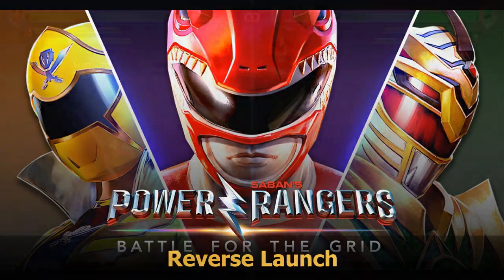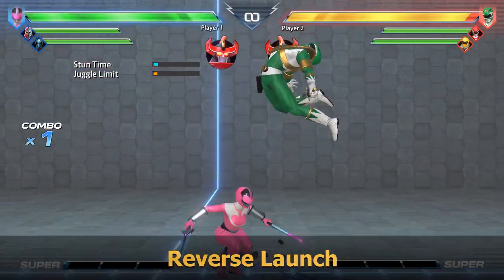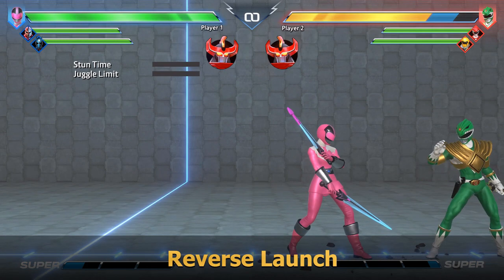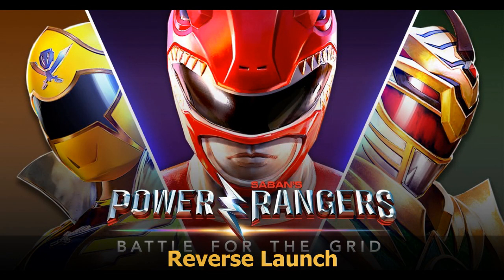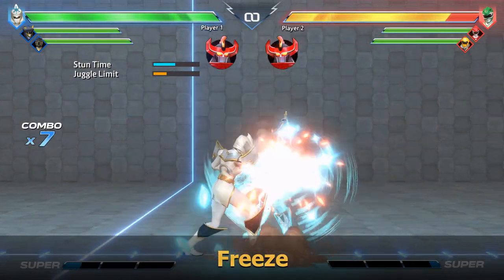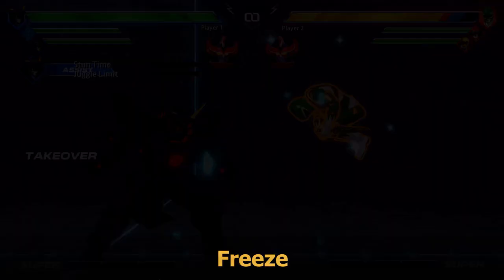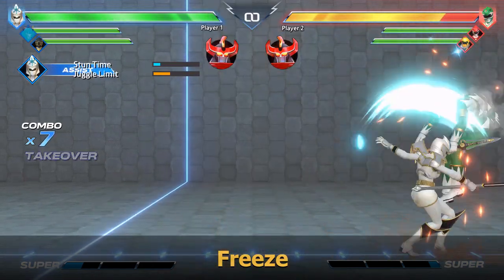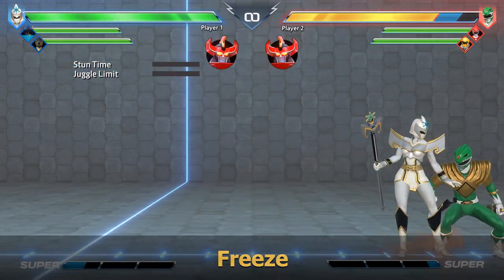Reverse Launch is a semi-rare combo state that you are allowed only one of. Repeating it will cause the opponent to become invincible but still be launched, similar to a normal launcher, giving high frame advantage. Freeze is a state caused by Udonna and you only ever get one, including the use of her assist. The opponent, when hit twice, will still go through the frozen time whilst invulnerable before flipping out, so there are interesting setup opportunities here.